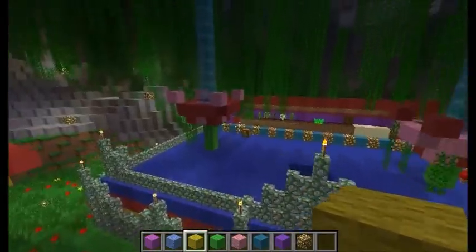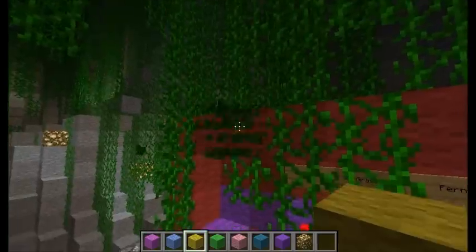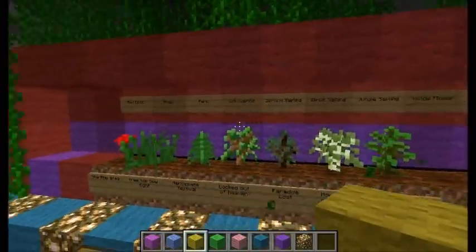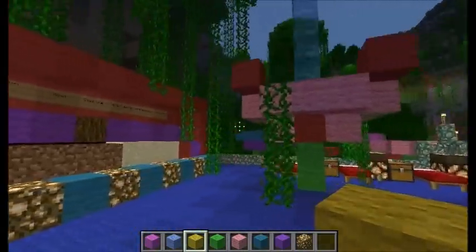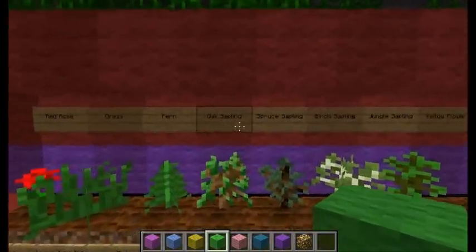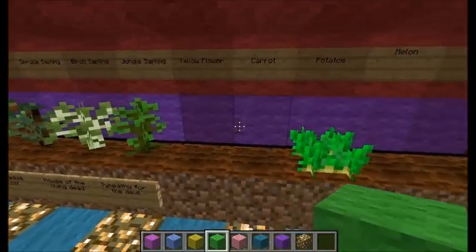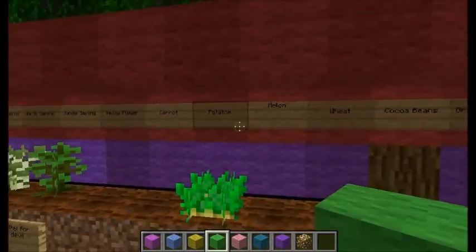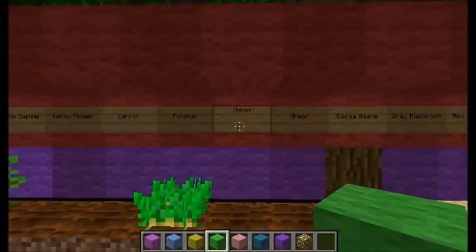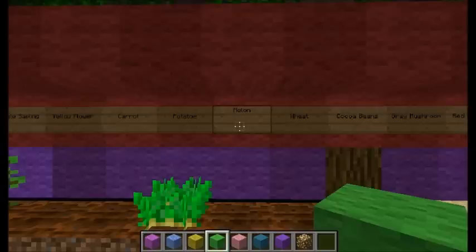I'm using a farming monument for my map — it's different, it's unique. So far I have placed the red rose, the grass, the fern, the oak sapling, spruce sapling, jungle sapling — I just haven't put them on there yet. Carrot, potato, and then I posted a screenshot. I'm not sure if I'm going to be able to show it or not, but I'll post a picture right now.